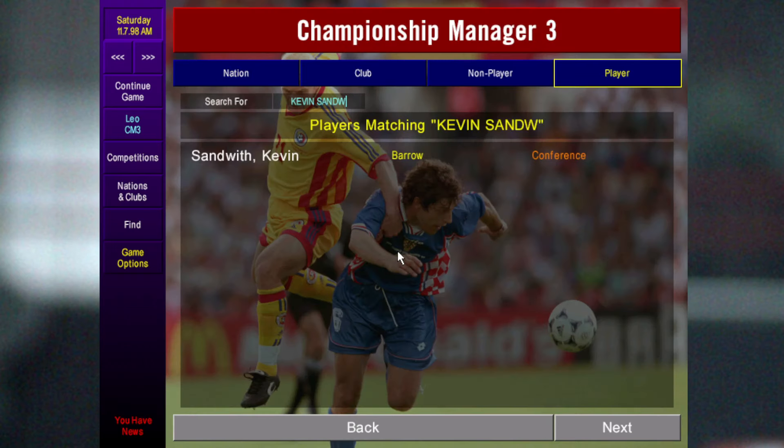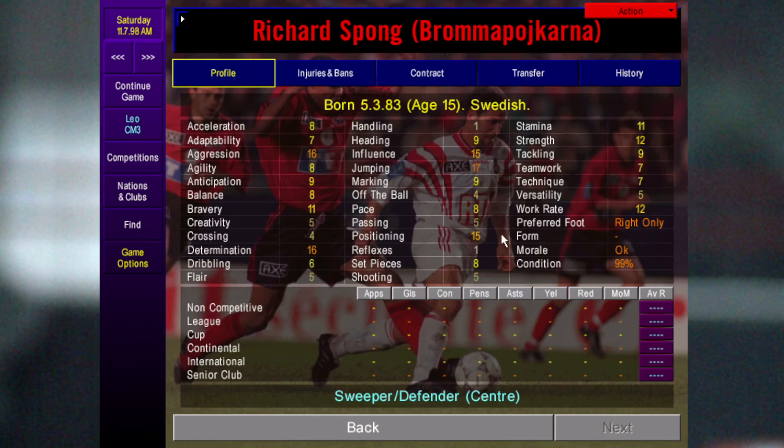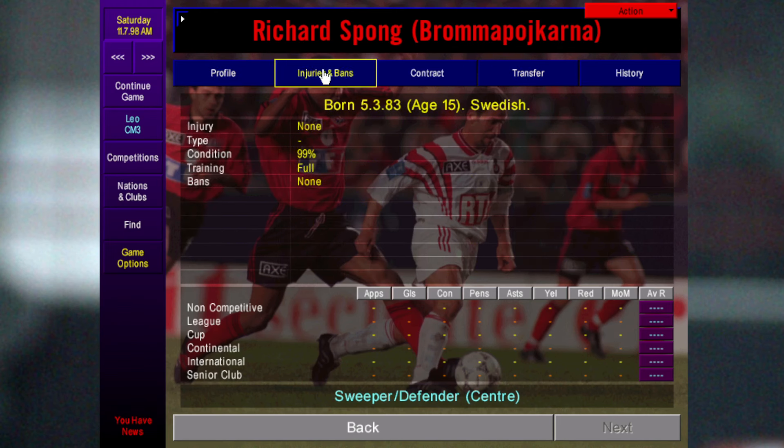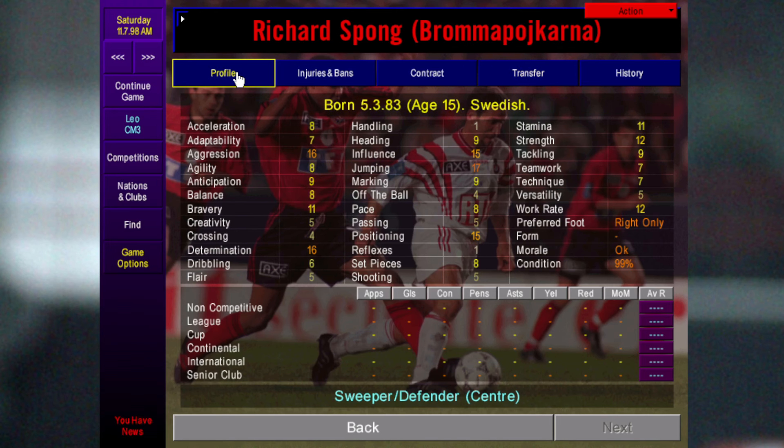He always performs well. An unusual signing is Richard Spong — he's 15 and plays for a team in Sweden. He's always worth signing and always develops. If you're a Conference team you might not be able to afford his wages, but he's always worth signing.